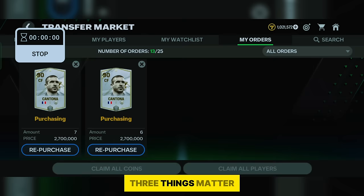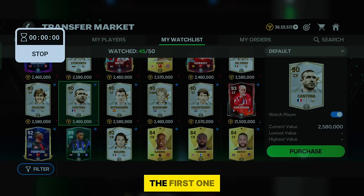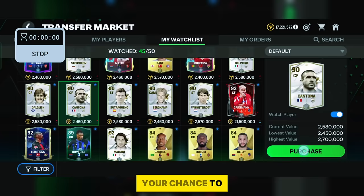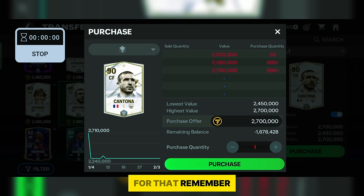Three things matter for a successful purchase. First, speed — you need to purchase extremely fast to be the first one who makes a bid. Second, purchasing at the highest price increases your chance of success. Third, luck — because everyone is acting at the same time and we don't know whose bid will be placed first. Having a fast phone and internet connection will really help. Remember: don't do this if the card has good supply — if there is good supply, go with the lowest value.